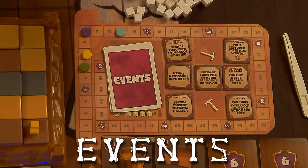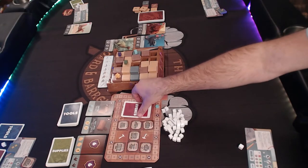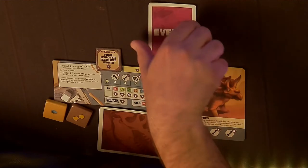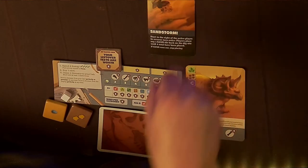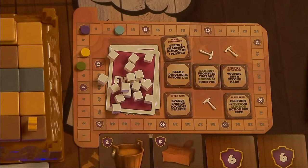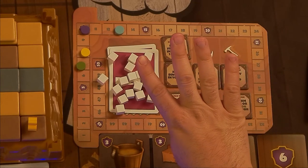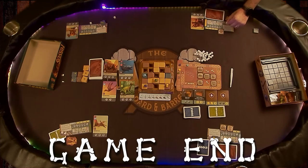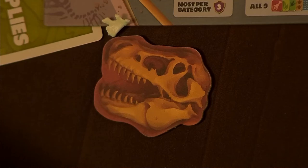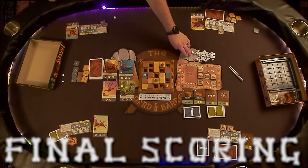Once the plaster pool is depleted, you'll trigger an event. The active player takes the top card of the event deck without looking at it, and at the end of their turn, reveals the card and carries out its instructions. After resolving it, move four plaster per player from the supply to the pool. Since there are three events, you'll go through four full pools before the game ends. Once that fourth pool runs out, keep going until everyone's had an equal number of turns, using the first player token as a reference.